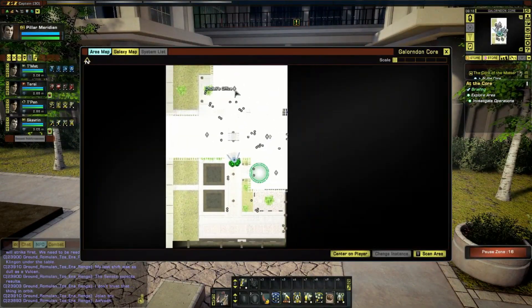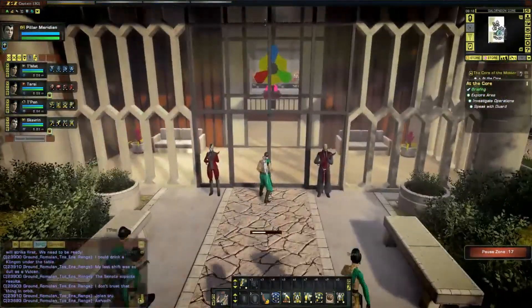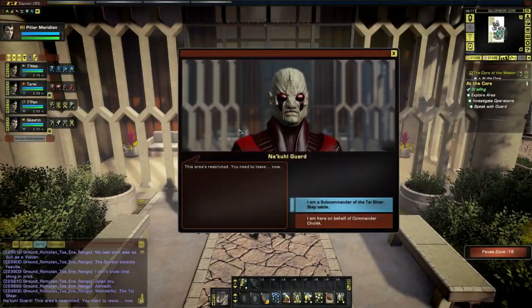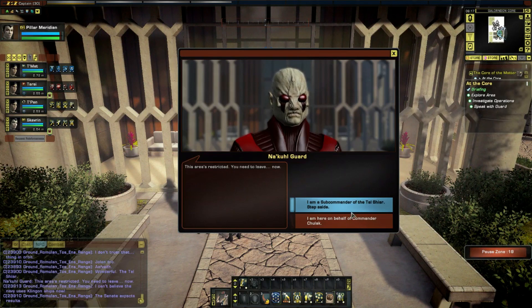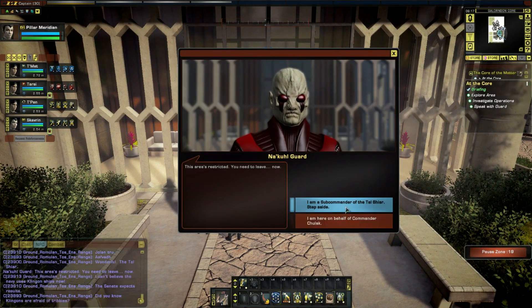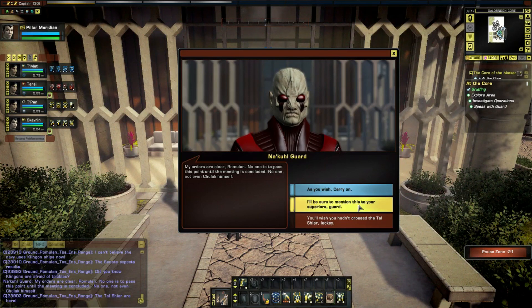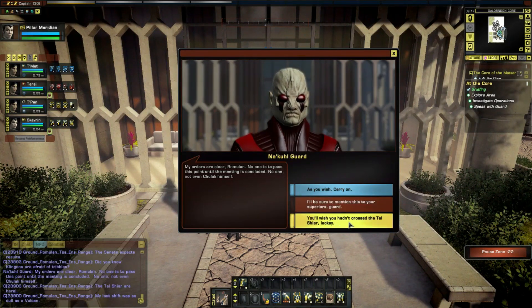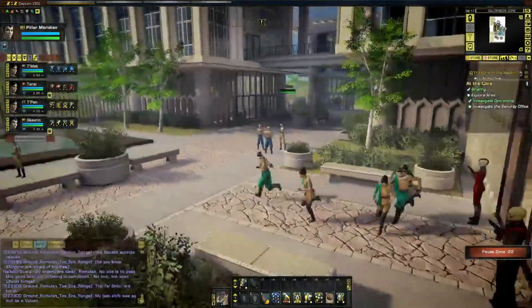What else is around here? Chulak — explore area, investigate operations. This area is restricted, you need to leave now. I am a sub-commander of the Tal Shiar — step aside. My orders are clear, Romulan. No one is to pass this point until the meeting is concluded — not even Chulak himself. I'd be sure to mention this to your superiors — you'll wish you hadn't crossed the Tal Shiar. Actually, that is probably what a Romulan would have said, to be fair.